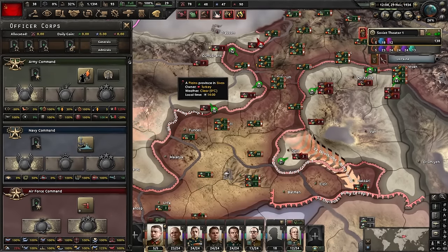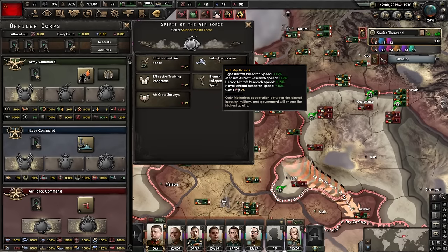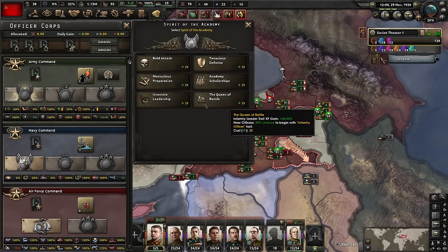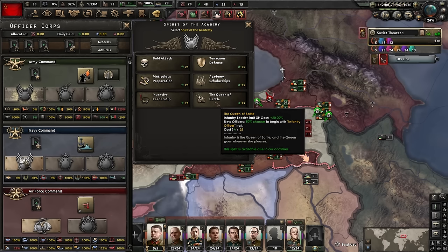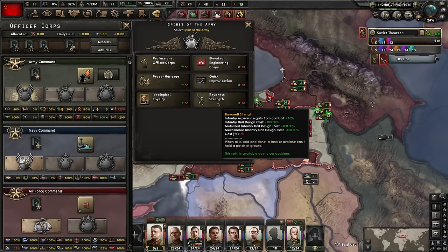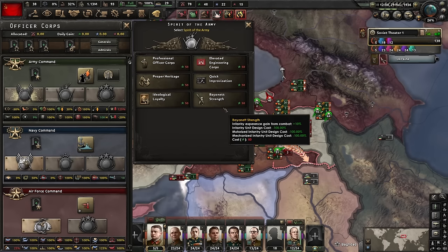We've got a bit of army XP that we can spend. Let's look at the officer corps. Air Force - a good amount of air XP. Spirit of the Air Force which we like. If you want to research airplanes, Industry Liaisons is pretty good. Independent Air Force is not bad if you want some advisors to hire. For army command, Spirit of the Academy influences our generals. I'm thinking the Queen of Battle - this improves infantry leader traits and we will be using a lot of infantry. Or I could save up a little more and get Spirit of the Army. There's some good stuff like Bayonet Strength giving your infantry 10% more XP gain from combat, or Professional Army Corps giving a flat 5% army XP gain and more daily command power.